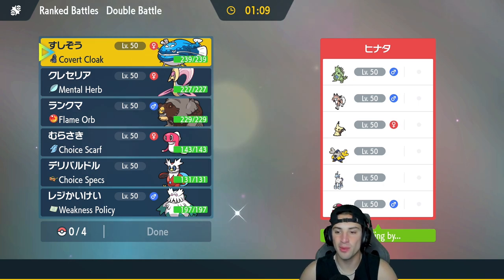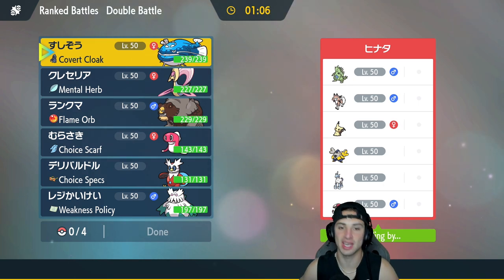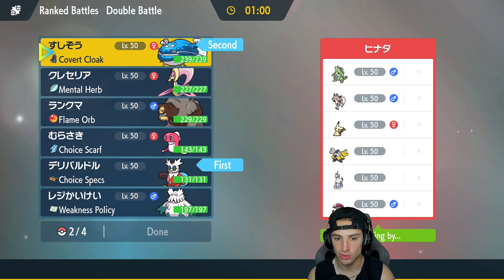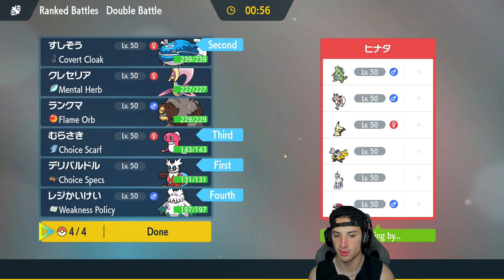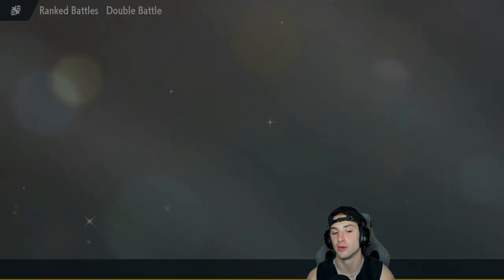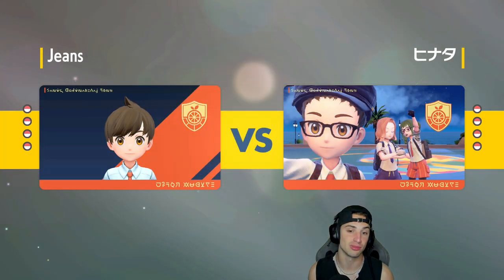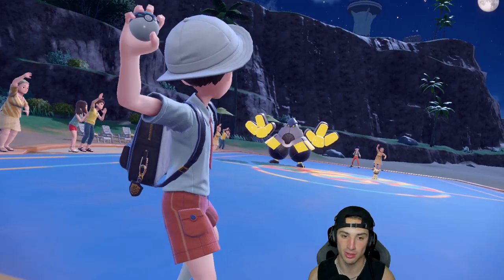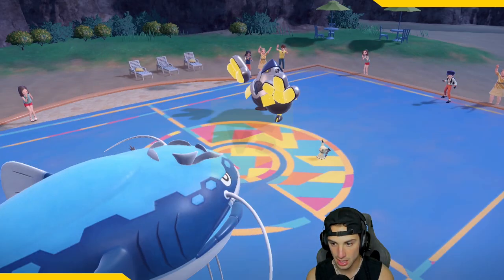Second match coming at you — we're going up against a sandstorm team. They've got Tyranitar and a rock type. I'm going to bring the same squad: Dondozo alongside Iron Bundle, with Baxcalibur and Tatsugiri in the back. If they go sandstorm right off the rip, I'll swap Dondozo; otherwise I can swap Iron Bundle with Tatsugiri to pair with Dondozo, or swap Dondozo with Baxcalibur to pair with Iron Bundle.